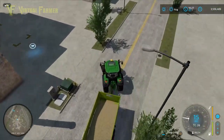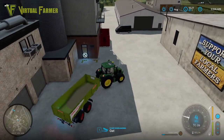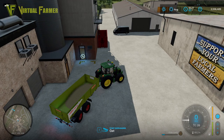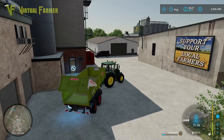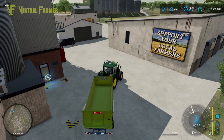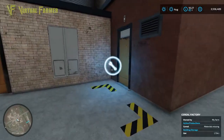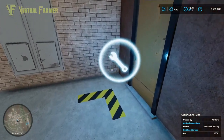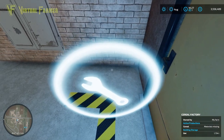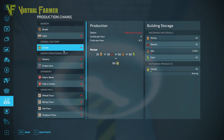We have some oats in a trailer harvested from our farm. We're going to take them to the cereal factory to show you what happens when you deliver materials. The delivery point is here and we just tip them in — there are our oats going into the cereal factory. You can access the production screen either via the menu or by walking up to the spanner on a building you own.